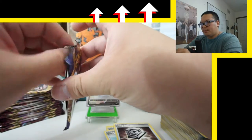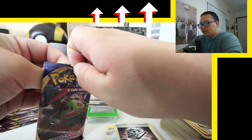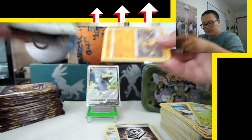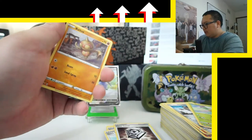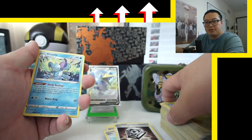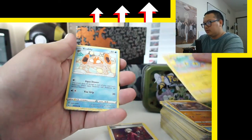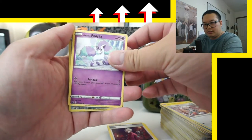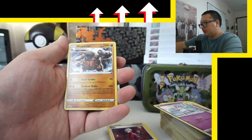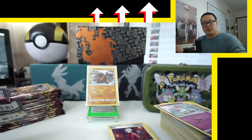Next pack — Snorlax pack. Do me good, Snorlax, so we can all go to sleep. That was borderline inappropriate — YouTube, please do not demonetize me. I'm not even monetizable now, but please don't do it later. We pull out the cards: Drizzle, Ordinary Rod, and a Rare Candy reverse holo. And a Rhyperior! That's our first holo rare of the entire night.